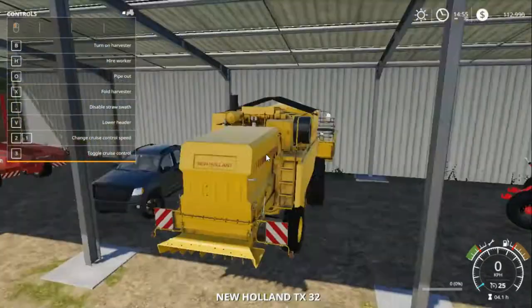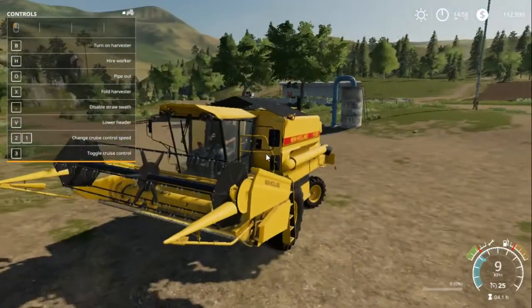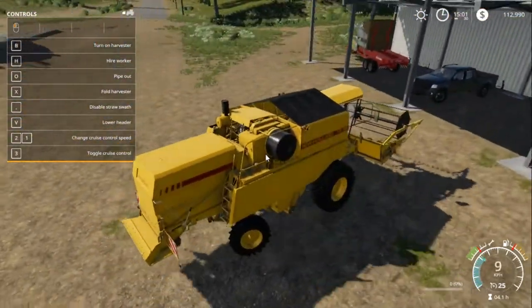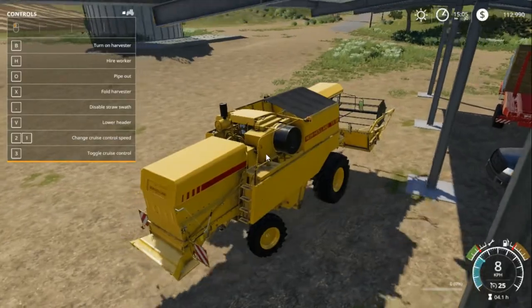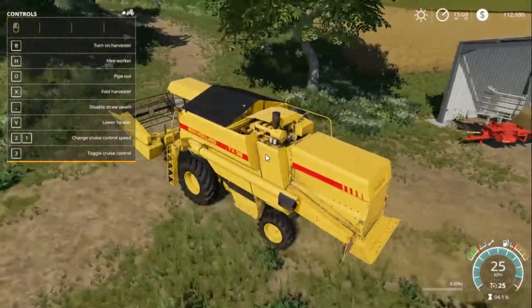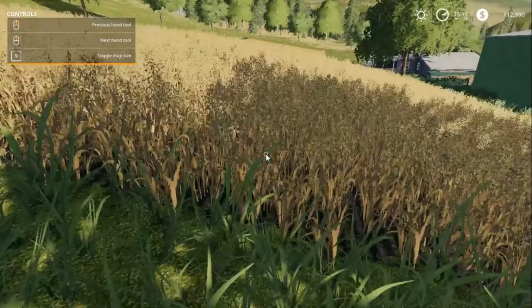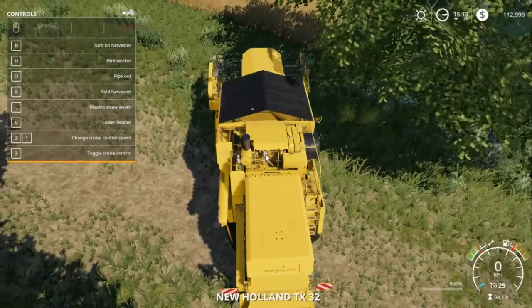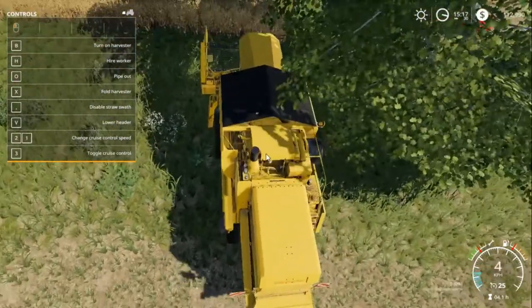So what you're going to want to do is, depending on the field you're growing, the default is this headpiece and this is the one you're going to want to use for basically everything except for corn and sunflowers — and I don't know how to grow those, so if anyone knows please tell me in the comments or join my Discord. So let's just go to our field. I think we are — oh, that's nice. You're going to want to have this harvester head on.